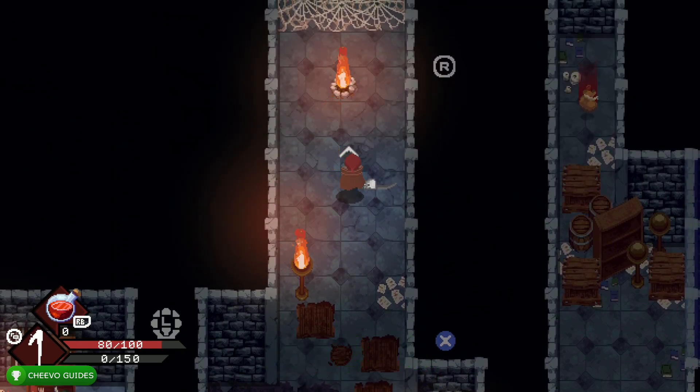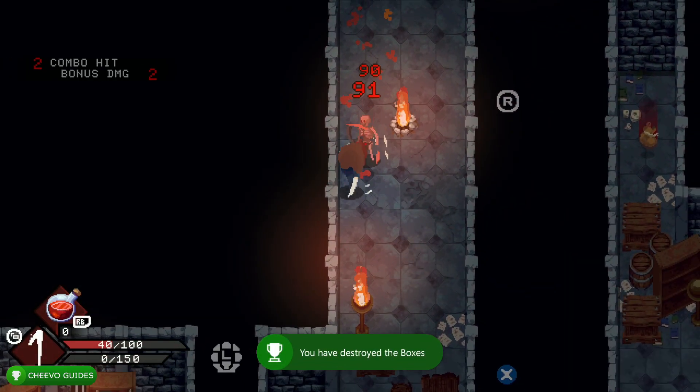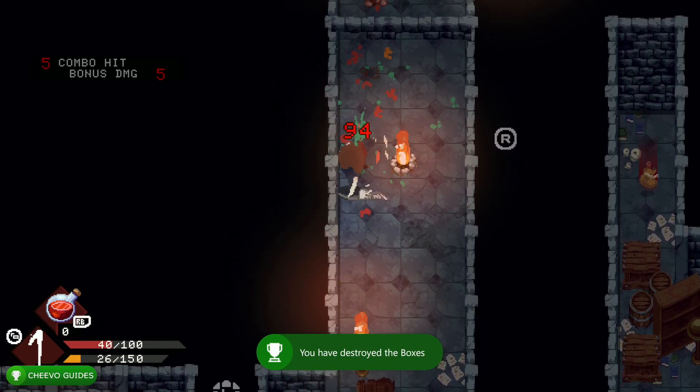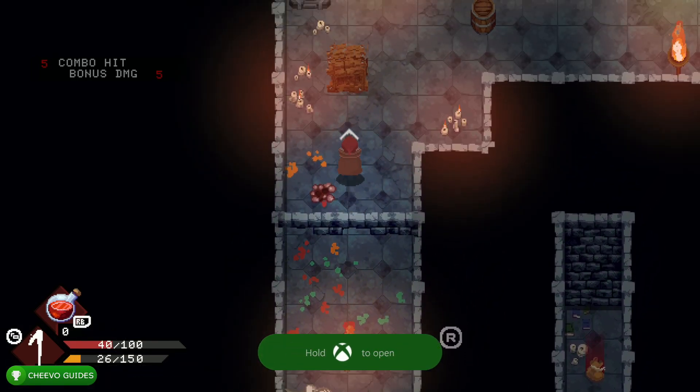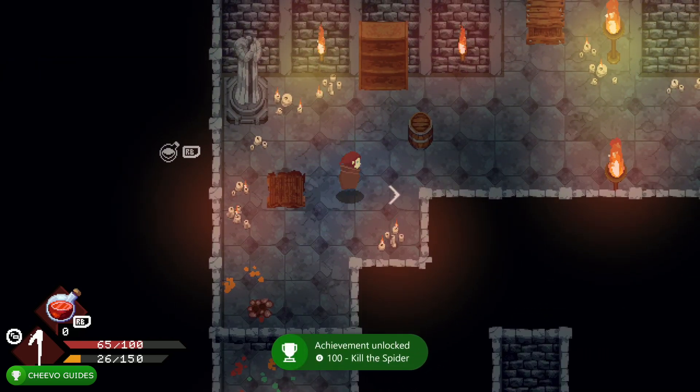Next, advance over here and press X to attack these boxes — you're going to unlock another achievement for destroying the boxes. Then it's going to teach you that you can shoot your arrow by pressing B. If you shoot from behind a flame, similar to Zelda, it's going to catch that arrow on fire.